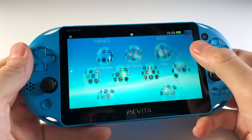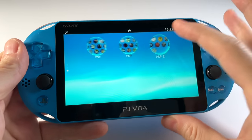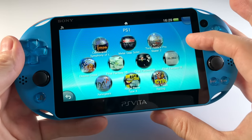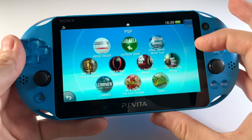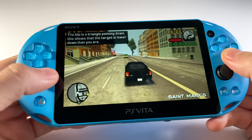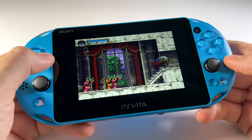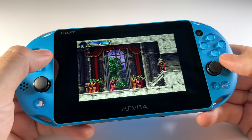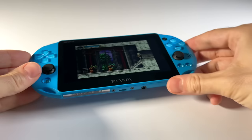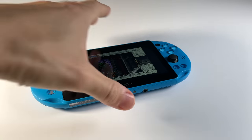Wrapping things up — here is a fully loaded PS Vita with all my PSP and PS1 games. You can see the different bubbles and jump right into these games. It's all fast, zippy, and fun to play. Hands down, this is one of my favorite PSP experiences across the board. I love how it's all integrated into the PS Vita, and everything looks bright and crisp running at full speed. Let me know if you have any questions in the comments below, be sure to like and subscribe if you found this helpful, and we'll see you next time. Happy gaming!